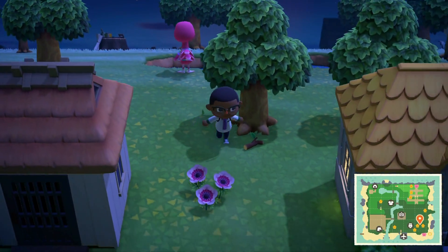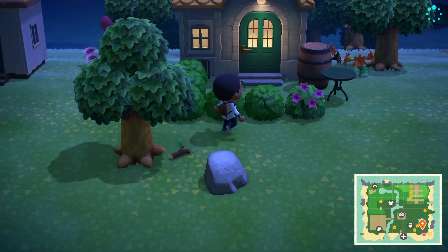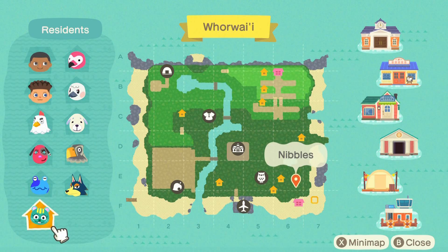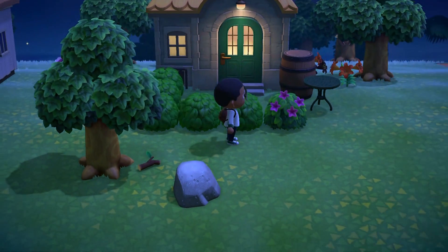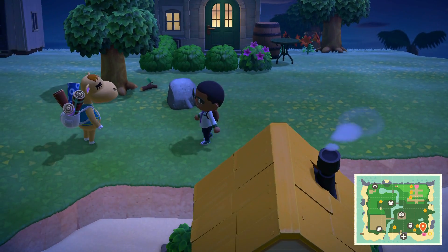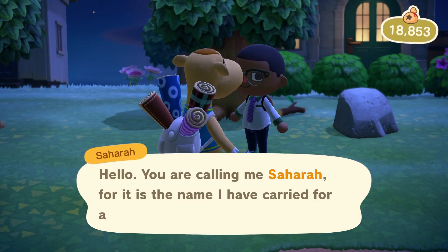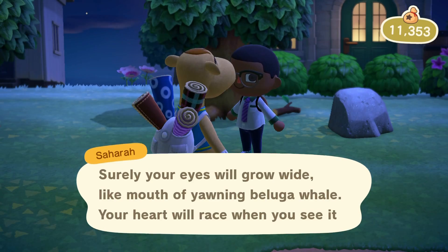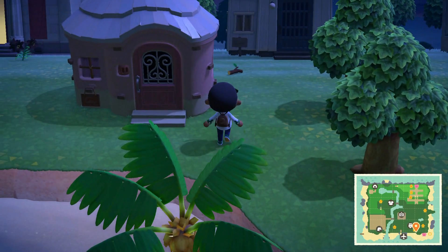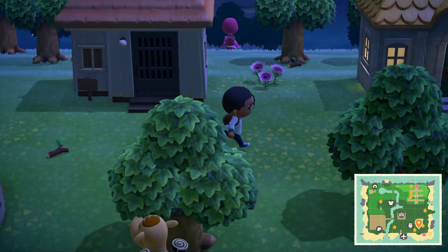Oh hey, there's Flora — let me talk to her. I love all my villagers honestly. Speaking of villagers, here's Nibbles — I don't have anything against Nibbles, but I would like her to leave. Oh wait, here's Sahara — let me just buy all her stuff real quick. Okay, now that I bought all her supply, we can continue exploring.